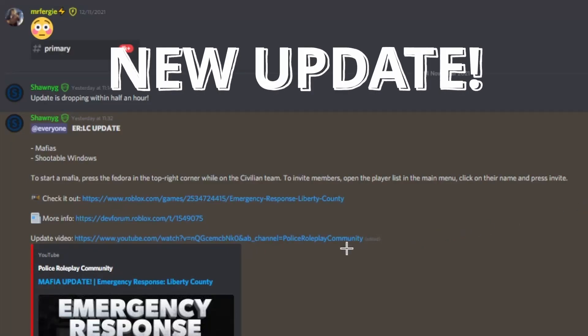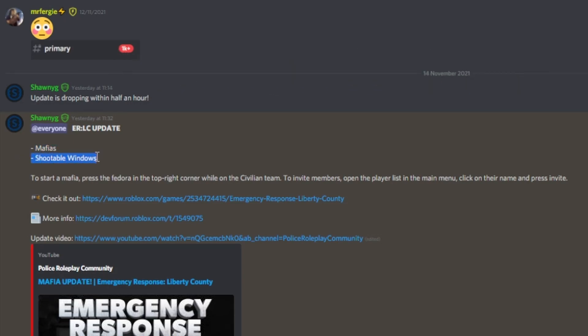Hello everyone, welcome back to another video. Today the new LC update just came out, where they added a mafia thing and breakable windows, so now you can shoot windows and they break. To start the mafia, place the fedora in the top right corner on the civilian team to invite members. Open the playlist in the main menu, click on the name, and press invite.